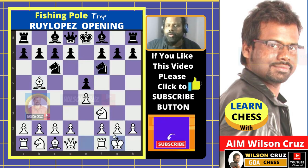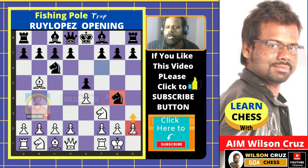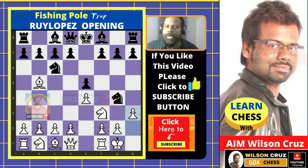Now in this structure let's say white castles. White has a lot of options to play. Now let's say black plays knight on g4 — white is scared about the black knight — so white plays pawn on h3.